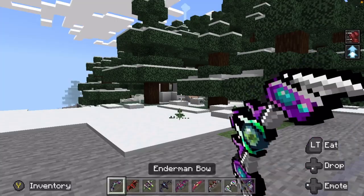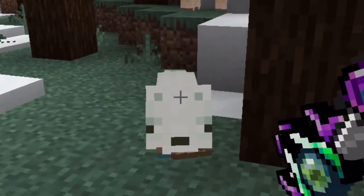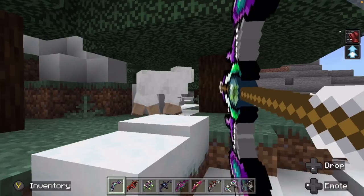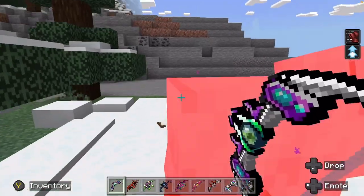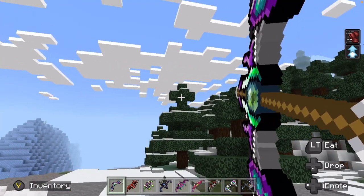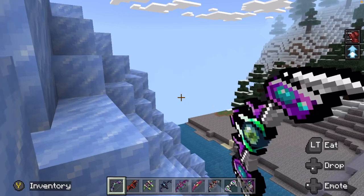This time I have the enderman bow, and unfortunately the sheep's going to have to make a sacrifice. The enderman bow — I think I get it. This one's not really for damage, this one's just for getting around. Kind of cool — very cool, actually.